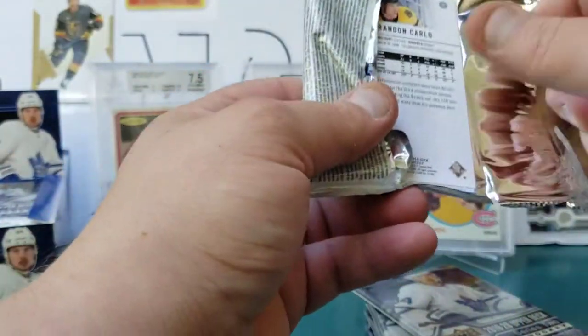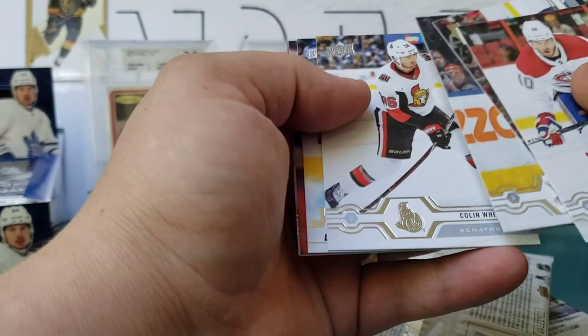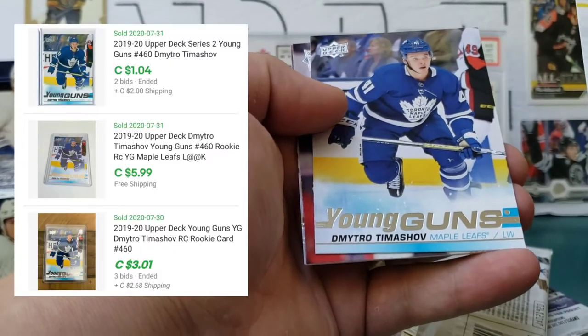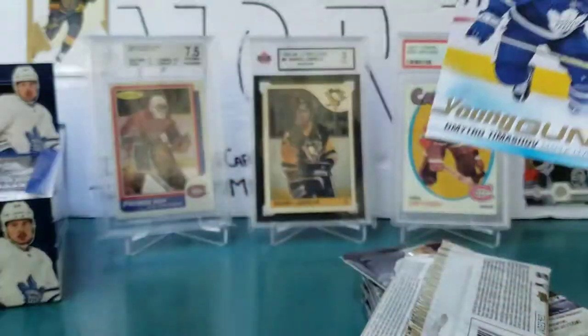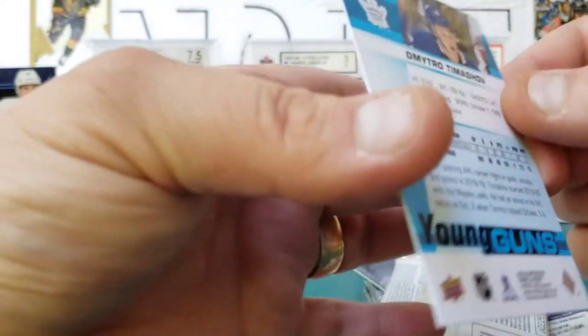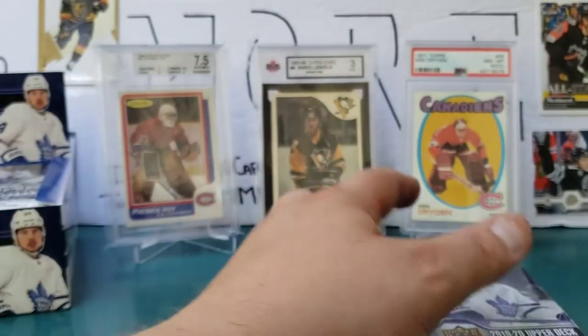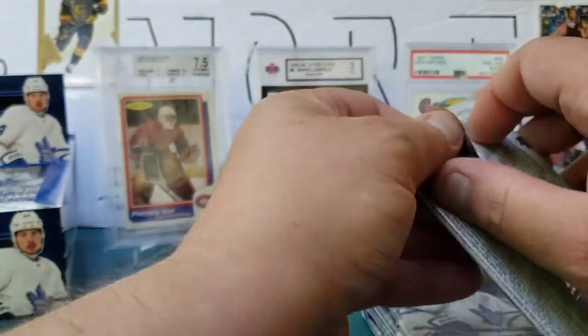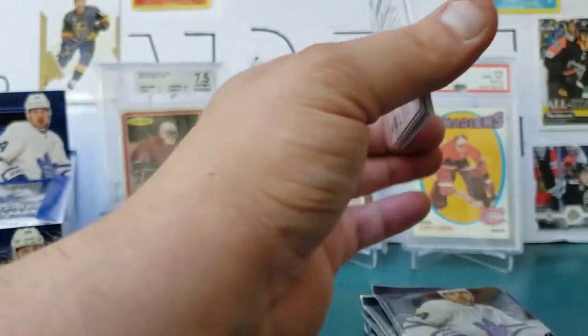Moving right along — looks like six packs left on this side, one Young Gun down, five to go. Joel Armia, Alex Ovechkin, Colton Parayko, Colin White — and the next one is Dmitri Timashev. Brian Elliott, Evgeni Dadonov, and Brandon Carlo. So we've got Timashev, which I do believe I already have. I mean, I don't know how I can get any better than that Makar right now.